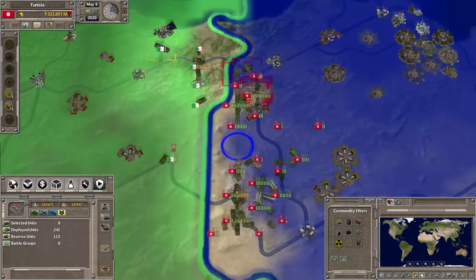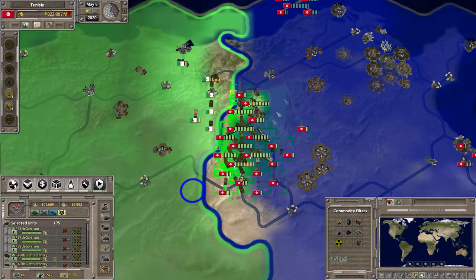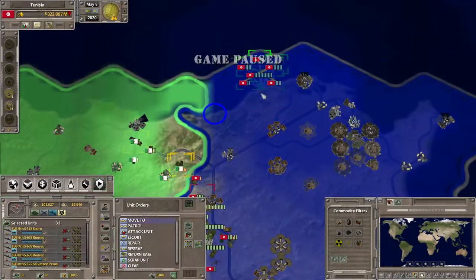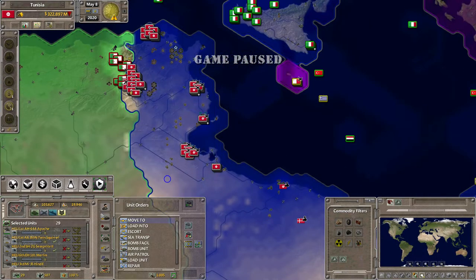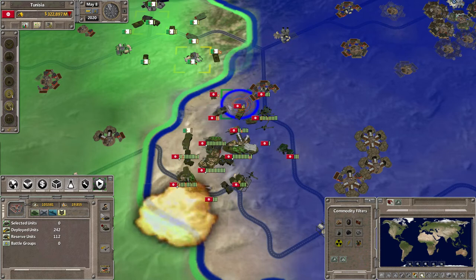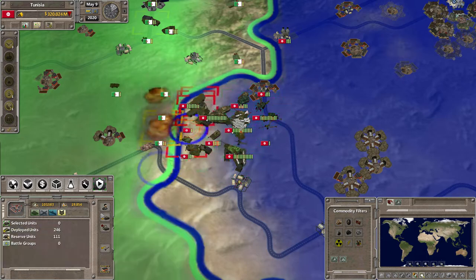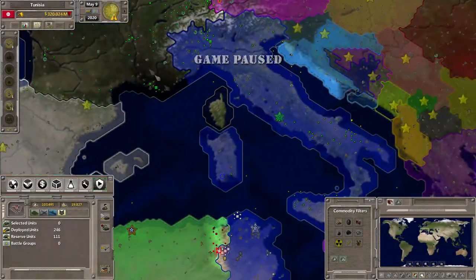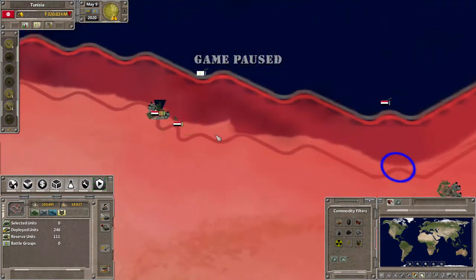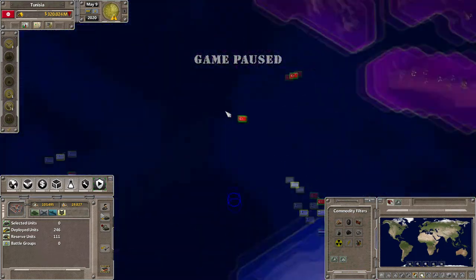It looks like I pushed in and took the village — good on you, Tunisia. But I've got to be careful because I don't have enough units; this is all I have, around 175 units total army-wise. My navy is on standby over there, and so are my air units. I've got four allies: Egypt, Turkey, France, and Italy. I don't think the European allies will be assisting me across the Mediterranean, and Egypt probably won't either.